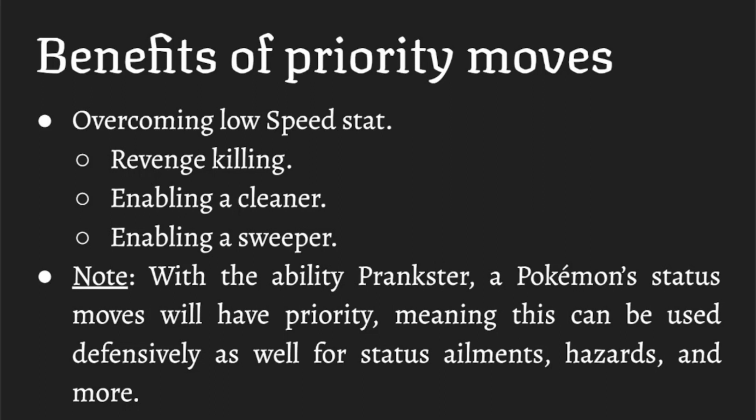That's why Weavile, for instance, can last a long time in a game even though its typing isn't amazing defensively — because it's so fast and so threatening, it forces switches. Things like Ice Shard on Mamoswine — even if you have a rough skin Rocky Helmet Garchomp, Ice Shard lets you hit without making contact, so you don't take any damage back from those items.